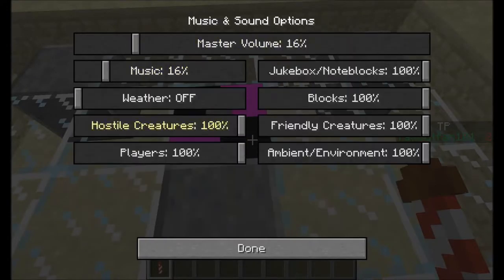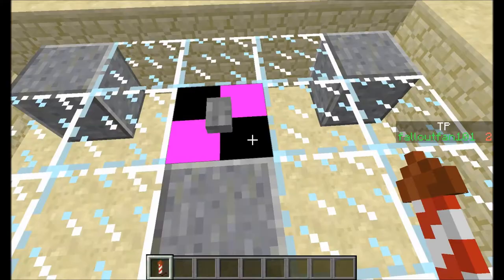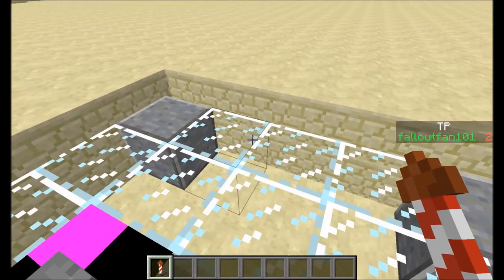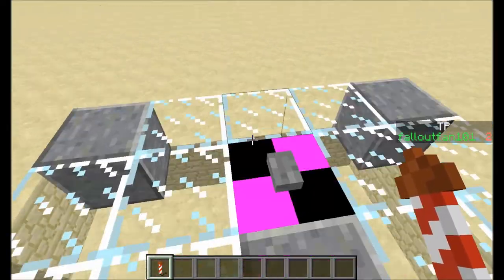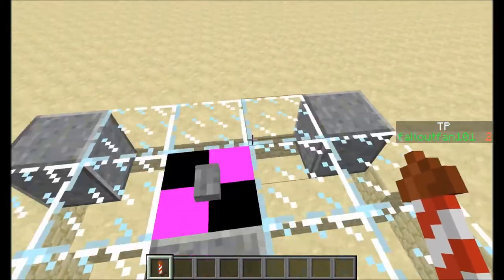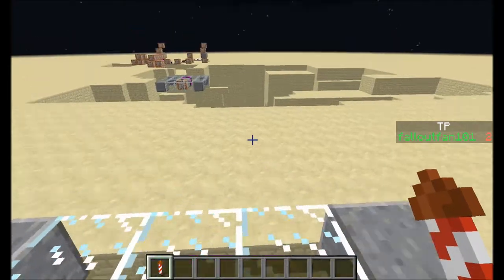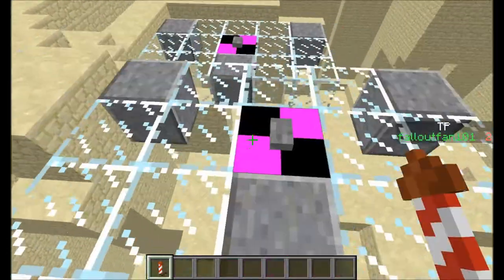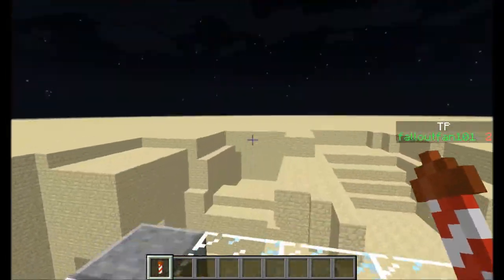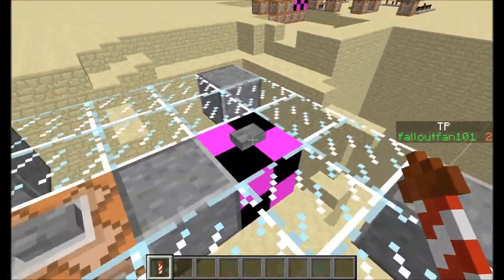Let's turn the music off. The pink and black command block turns it on. Do not throw items because, as you can see, they get deleted. So why is there a pink and black command block? Because it turns it on. See? Off. On.